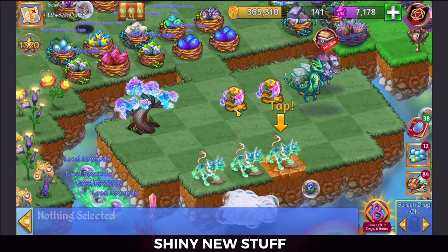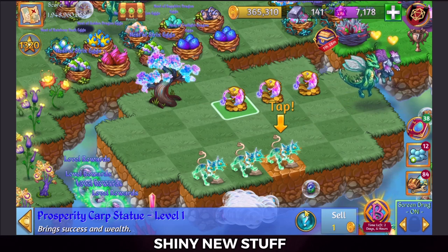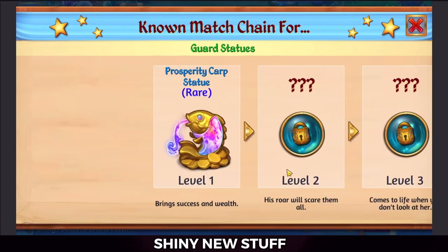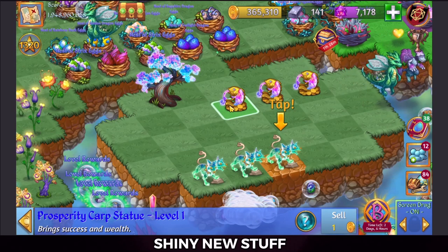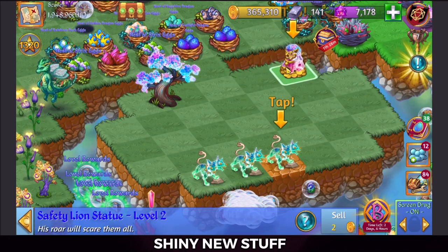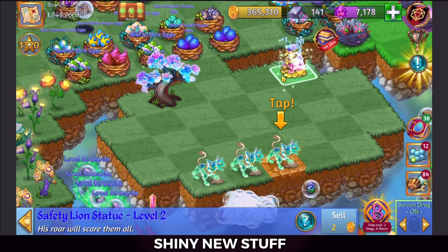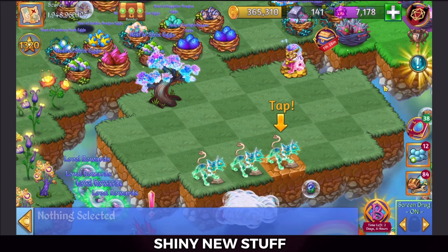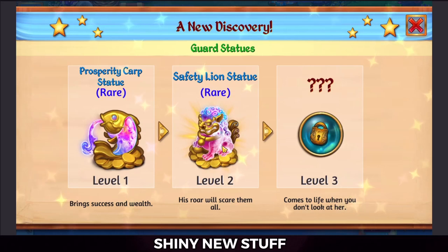What calamity are they talking about? Is there actually going to be some story to the game? Let's merge these fish. We've seen this statue and that tree before, but with a different coloration. Level two here: 'Safety Lion Statue — you will roar and scare them all.'